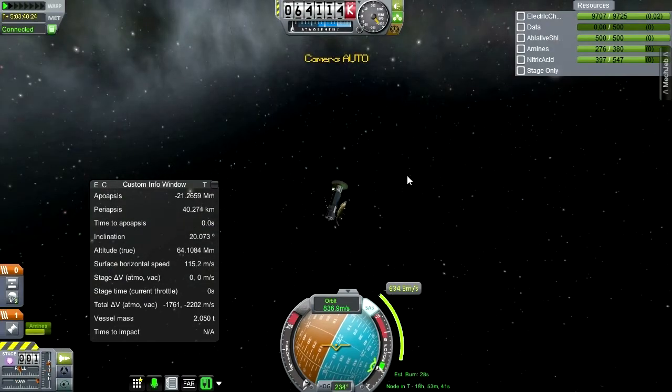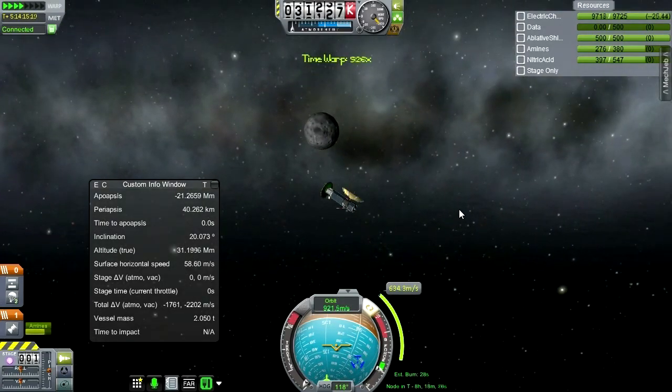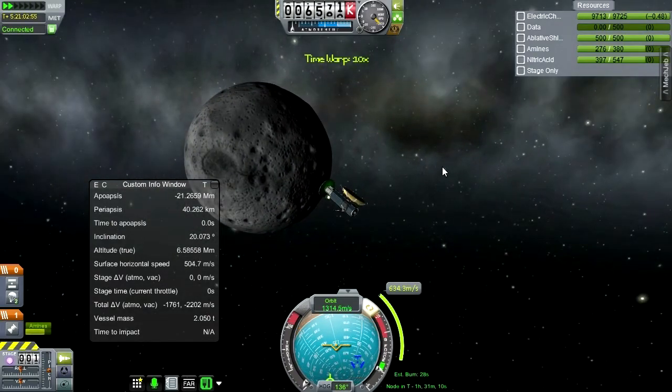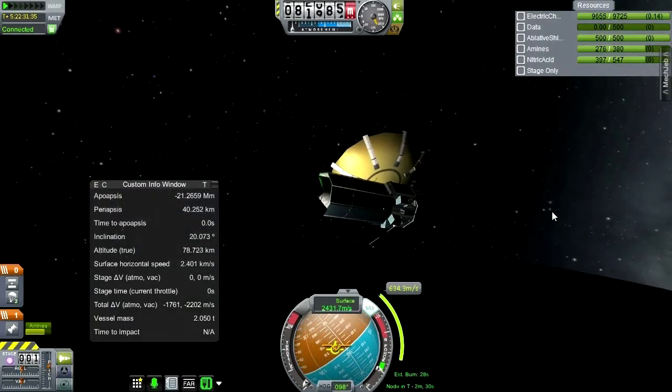Let's find our maneuver and do the complete opposite of it. Let's get to the right time - it should be prograde for us. It's really retrograde, but because we're on the opposite side, prograde. Let's see where the moon is so we can watch it come in.